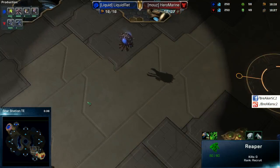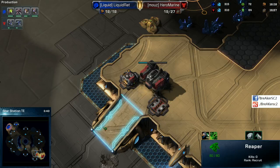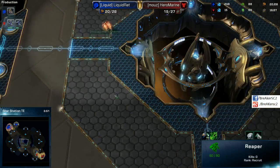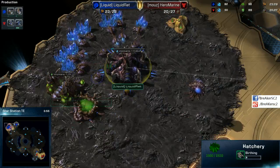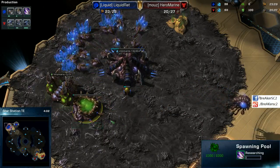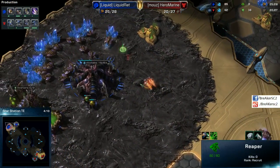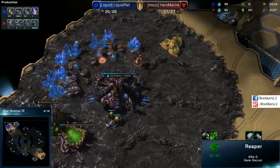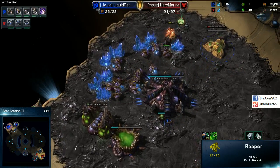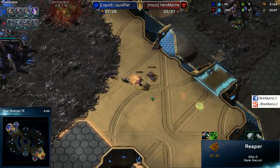Now we have this Overlord not quite catching on to that Reaper. We do have a second Reaper coming in behind that, and it looks like he's going to be rallied out separately — the rally point is not connected to the initial Reaper that's out on the map. Rhett just has enough gas to get Metabolic Boost, and that's it. The Reaper has arrived and it's pecking away, bullying those drones. Two Lings are going to catch on to this — poor control from Mauser's Hero Marine almost resulted in him losing that Reaper.